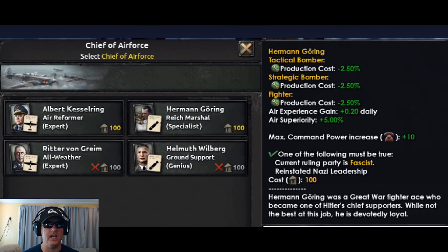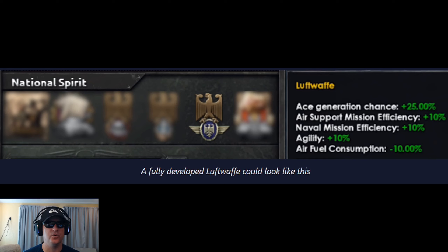Goering has been updated and if you choose him as chief of the air force you will get these bonuses. Helmuth Wilberg is another chief of the air force that is available, but will not be available if you're playing the fascist path as he was Jewish. These are the bonuses you will get with a fully developed air doctrine path. It looks like this may buff a CAS meta that could pair well with infantry only.